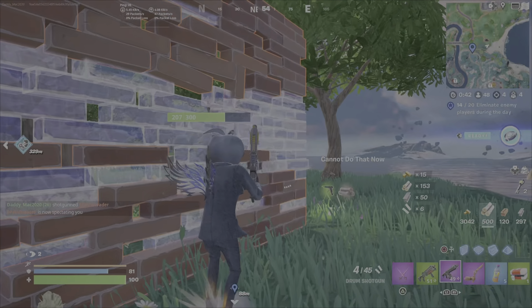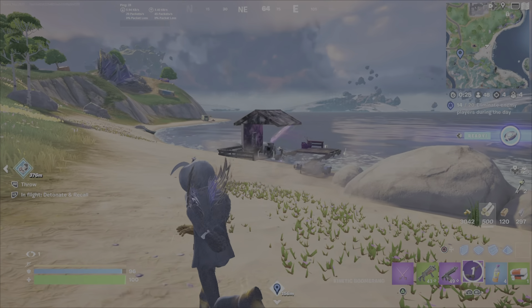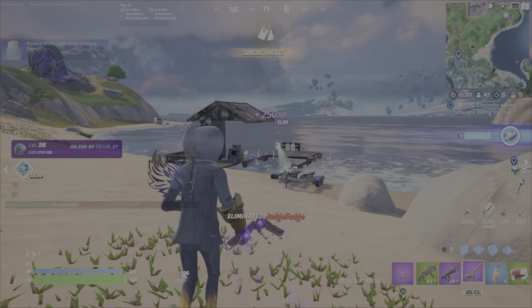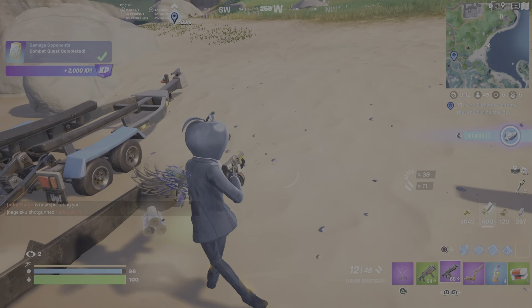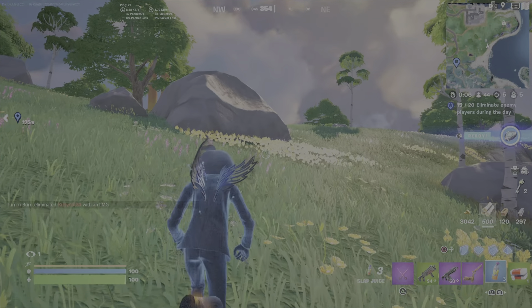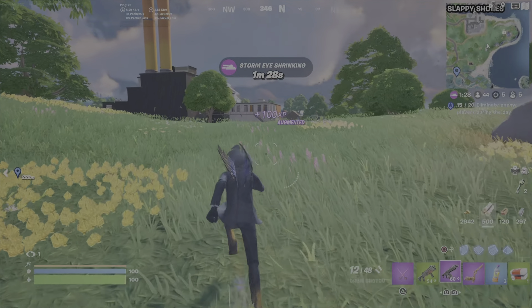Do not let up. Watch what I did — I knew there were more people around. I glanced over the top of this ridge, down on the beach, and saw that player. I got my bow ready, because I'm not going to use the drum shotgun from way back here. A couple shots of this kinetic boomerang — I said bow, I meant boomerang — and that player is eliminated. Carry some shields on you; bottles of slap juice are great because you can consume them on the go. I'm at 15 of 20 eliminations at this point.